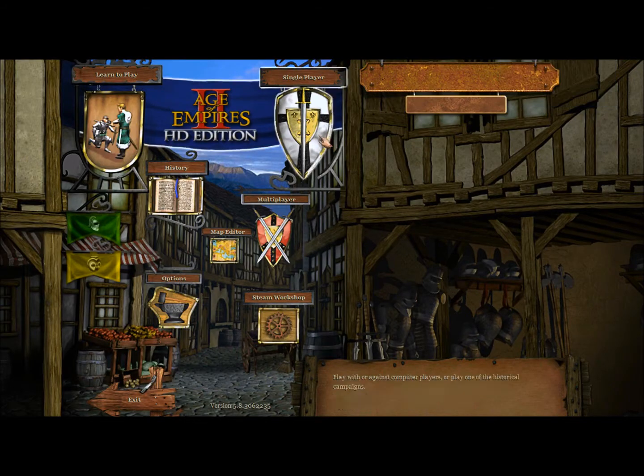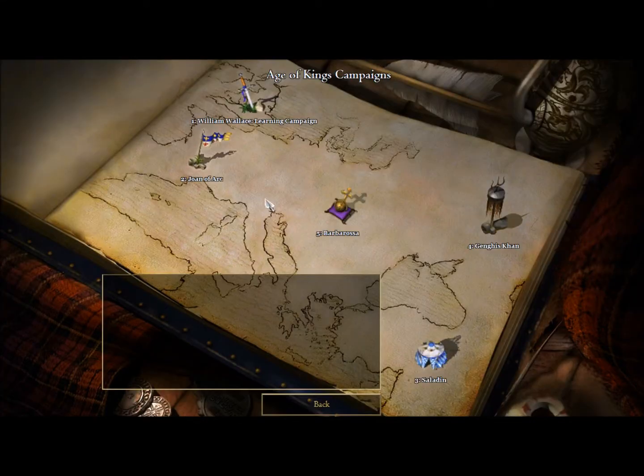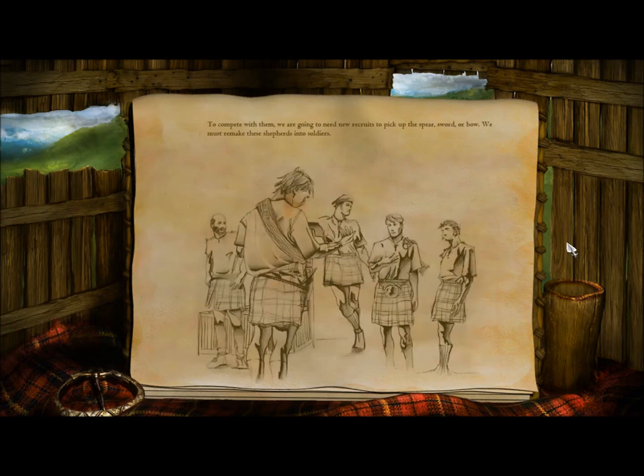So here we go again. We return to William Moss. It's time to train some troops. In villages throughout the Highlands there is grim talk of skirmishes between Scotland and England. We lost the city of Dunbar this week. Scottish defenders broke ranks and fled. The English have an army that is larger and better trained. To compete with them we are going to need new recruits to pick up the spear, sword or bow. We must remake these shepherds into soldiers.